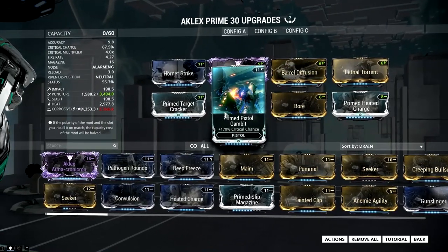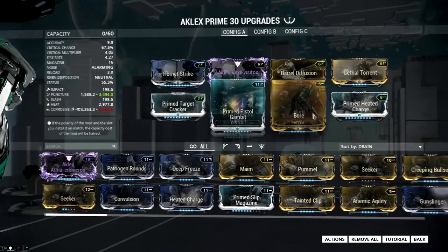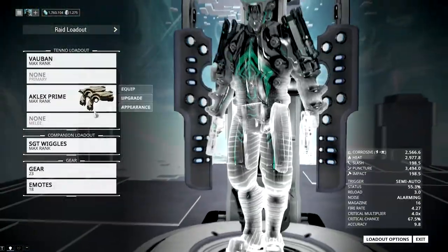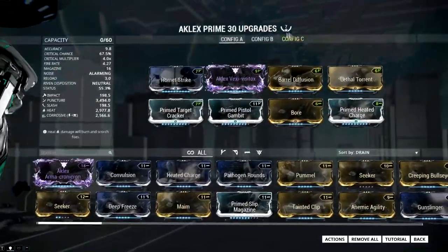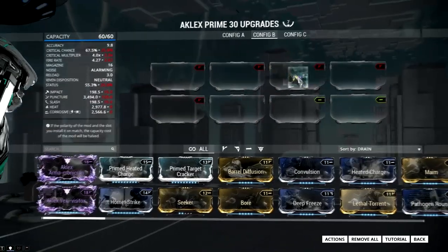I'm gonna need another forma if I decide to max out all of these primed mods, which I probably won't because I'm always short on endo — I can never get enough of it because I deal rivens. Let's try something else — let's make a build with the armor corrosive riven.